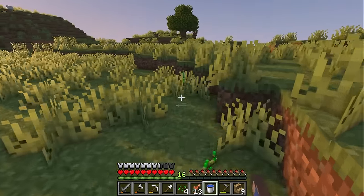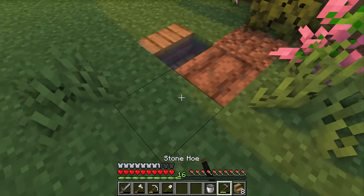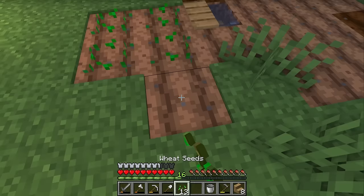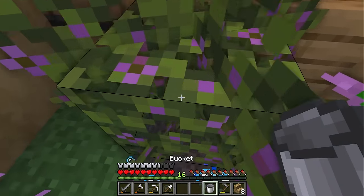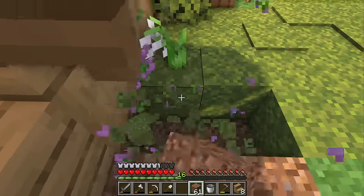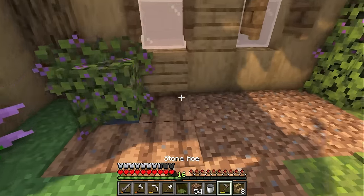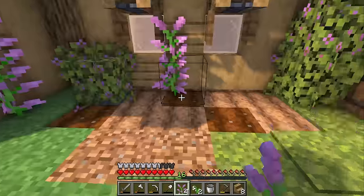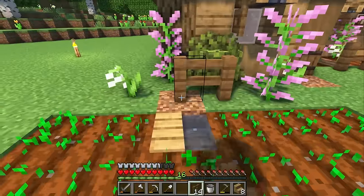And let's throw a patch of water down right here. Now let's till some of this land and get some seeds planted. Now I'm going to go ahead and place one more patch of water here. And I'm going to replace this with dirt again because I really like having tilled soil underneath flowers - it makes it look a little bit more like a garden bed.